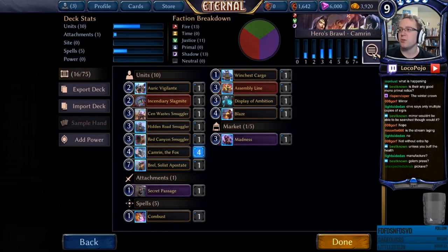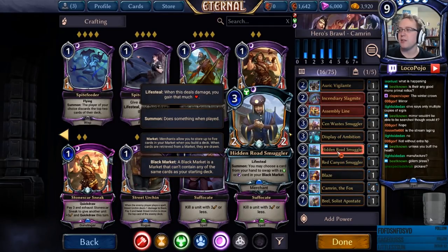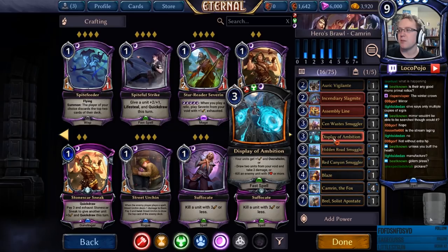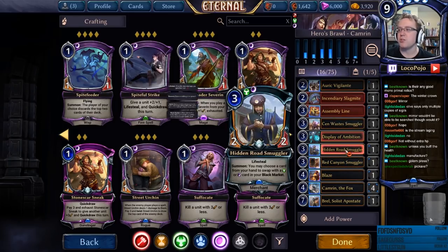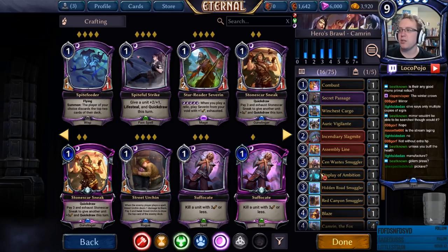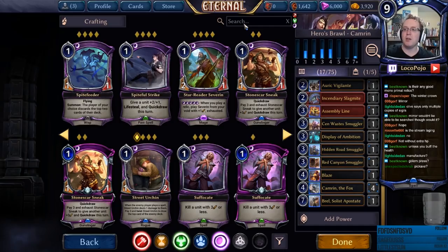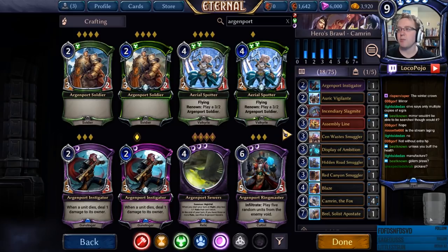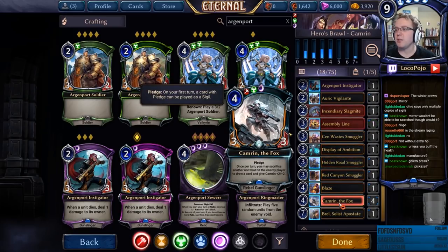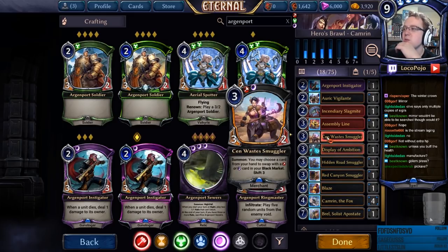I have to decide what kind of shadow cards I want to distribute amongst these decks. Do we want to keep the Shadow Merchant for Deleth? That actually seems like a reasonable option. So let's keep the Shadow Merchant for Deleth so we can run Shadow Merchant and the Xenon one. Street Urchin is pretty good — that card deals direct damage to our opponent, so we can set it up for Cameron. Argent Port Instigator also deals direct damage, so if something else attacks in, we'll be able to sacrifice to get Cameron bigger.